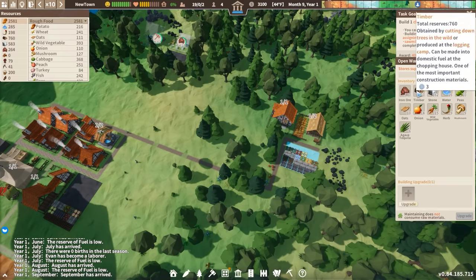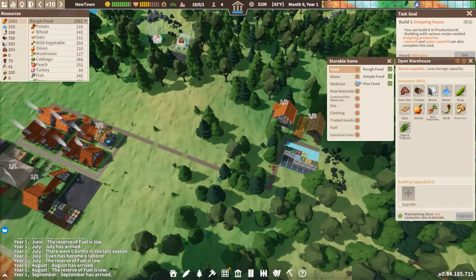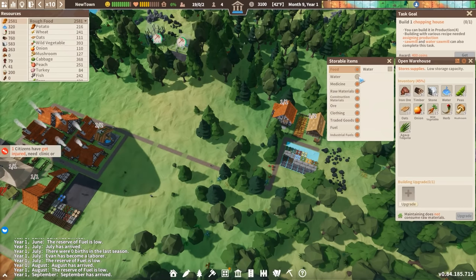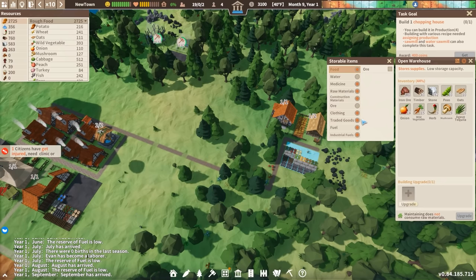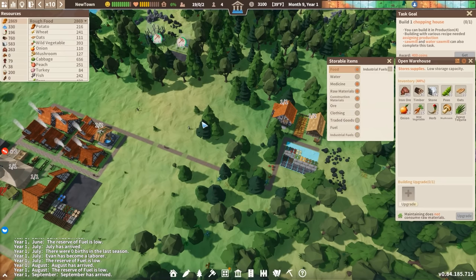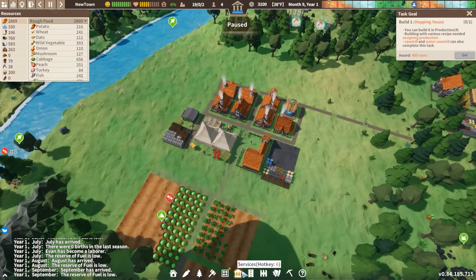In these storage yards, you can control what is being placed here. For example, we can say we don't want any food or water. Why would water be stored over here? That doesn't make any sense. No reason to have ore over here, or clothing, or trading goods, or industrial fuels. So we'll go ahead and clear a lot of that out and bring it closer to the center of town where it will be more useful.